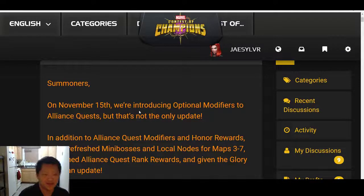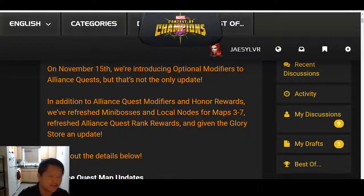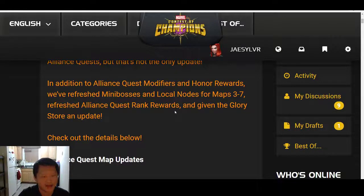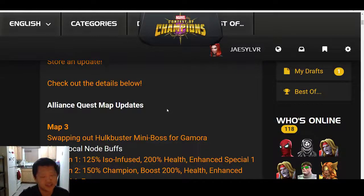Summoners, on November 15th we're introducing optional modifiers to Alliance Quest, but that's not the only update. In addition to AQ modifiers and honor rewards, we've refreshed mini bosses and local nodes for maps 3 through 7, refreshed AQ rank rewards, and given the glory store an update. Check out the details below.